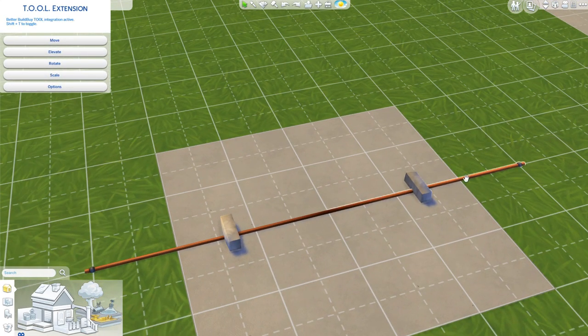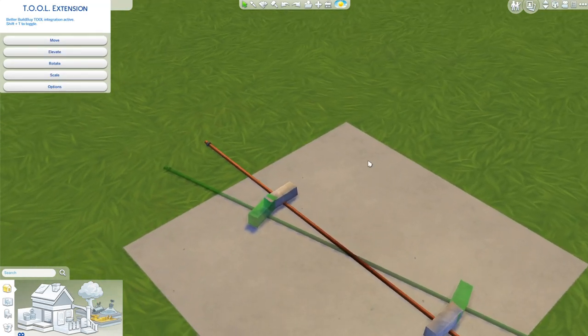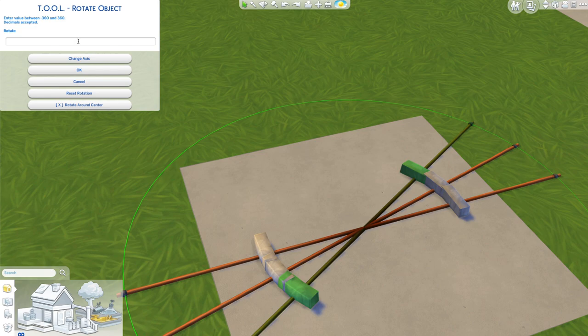For the fun part: select the post first, then hold down alt and click on the rest of the objects. Hold shift and alt, click to duplicate the entire group. Go to rotate, rotate around the center, and change the axis. I rotated these by 15 degrees each because that created the perfect circle without overlapping too much. Keep rotating by 15, shift-alt-clicking and rotating again until you have a perfect circle.